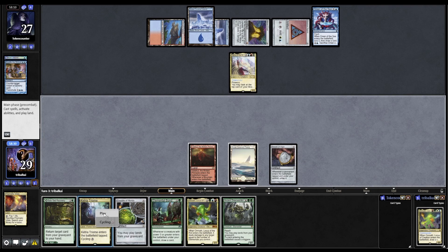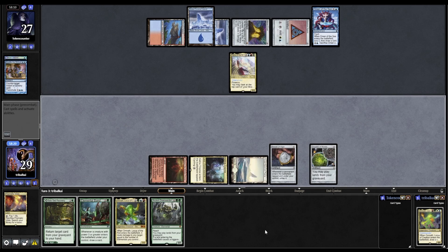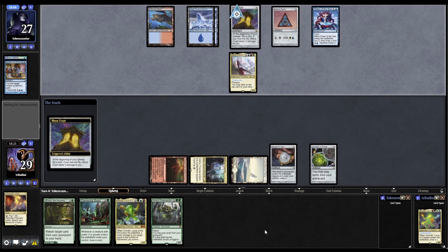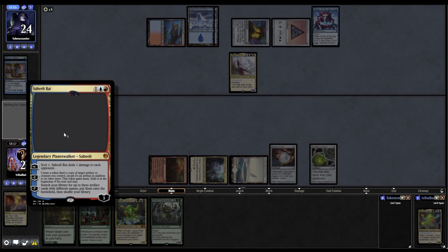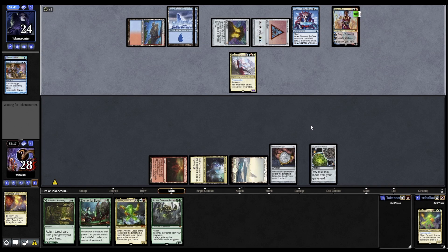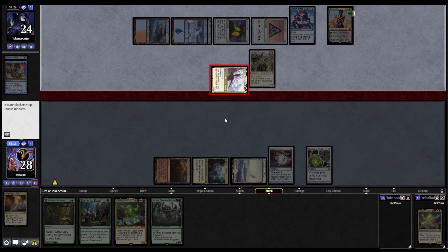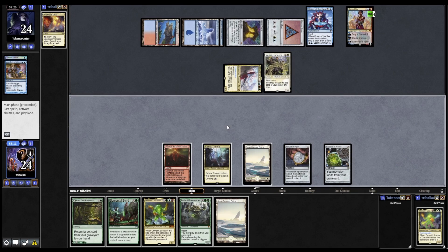Let's go for the Triome. In for Crucible. And that comes down straight away, so I don't think they have Spell Pierce or anything like that. Force of Will. Now we're going for Saheeli Rai, and she will Scry one and deal one damage to us. Then casting a Verge Ranges and swinging in at us for four.